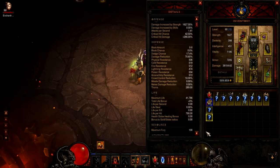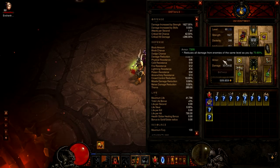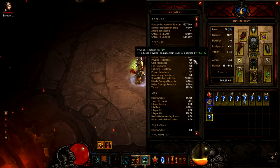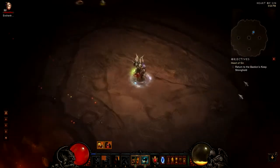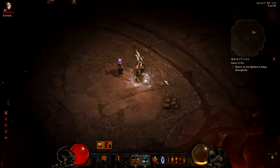So I hope you guys saw what I did: Battle Rage, Warcry, two laps around him with Sprint, pop your Wrath of the Berserker, and then Whirlwind the rest of the way. That's basically the format. As long as you have enough life, resist, and life on hit, you're going to do just fine.